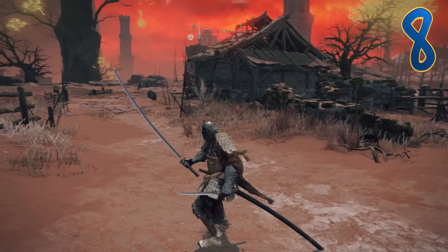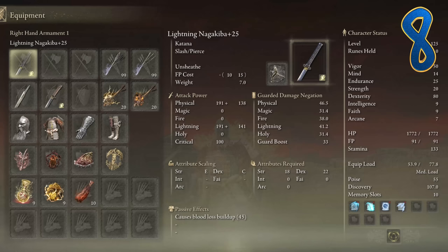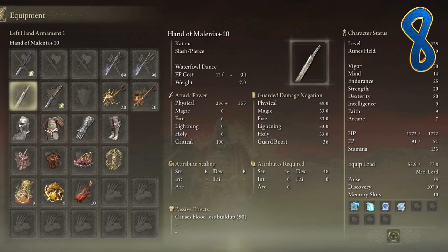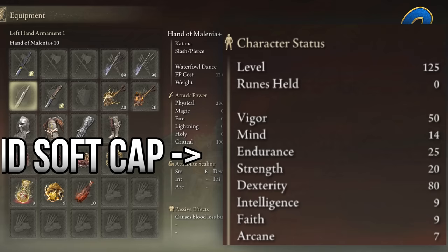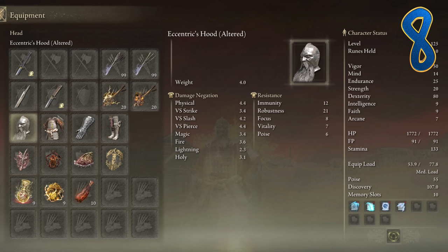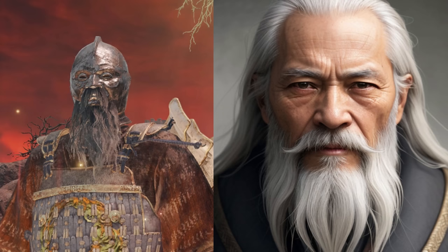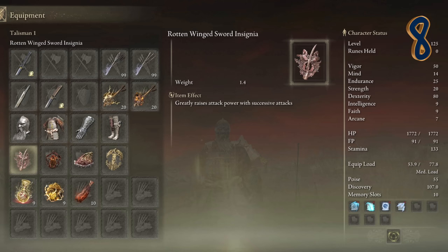Be a Chad and use this build to get revenge on Malenia. I have my Nagakiba as Lightning Affinity, using the Lightning Cracked Tear for a boost in attack power alongside the Dexterity Knot Tear. Lightning Affinity Wakizashi, and the Hand of Malenia scales with Dexterity — 100% Dex. So we must have high Dexterity, and Endurance at the soft cap of level 25. Wearing the Altered Eccentric Hood — it looks like a wise old Japanese man with a very respectable mustache. Rotten Winged, Lord of Blood, Shard of Alexander, and Erdtree Favor.